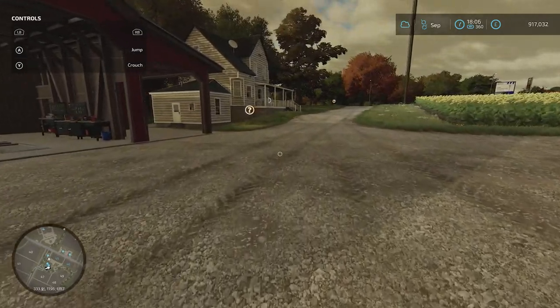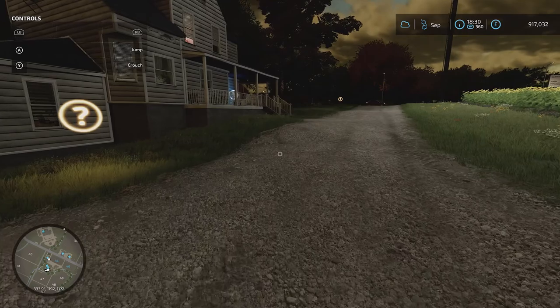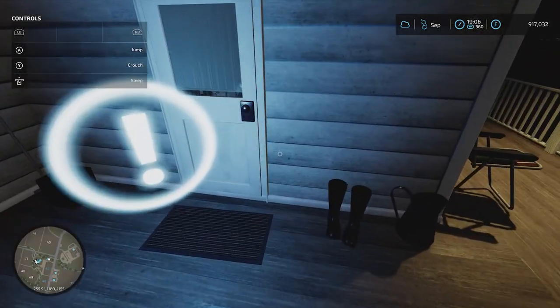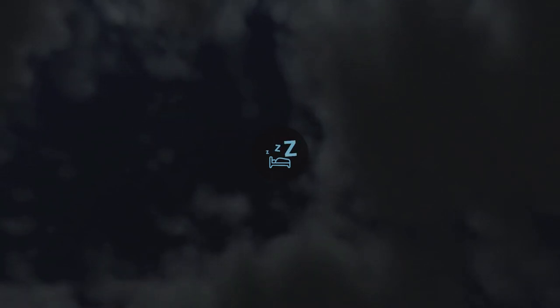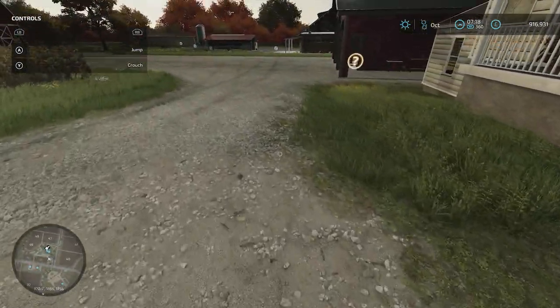As it goes to night-time, I'll skip ahead — come over to the farmhouse. At 360 times speed things go very fast, but sleeping does it even quicker. Hold left button and press down on the left stick, then A to sleep. You can pick what time you want to wake up — 7 in the morning is fine. Those adult chickens we bought should now have bred some more chickens.